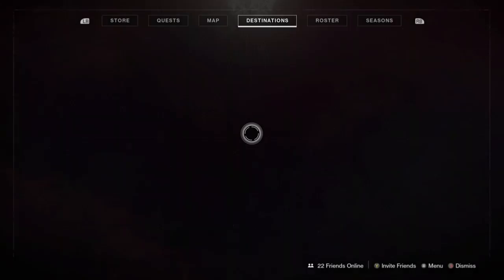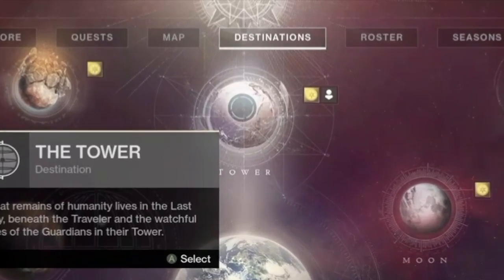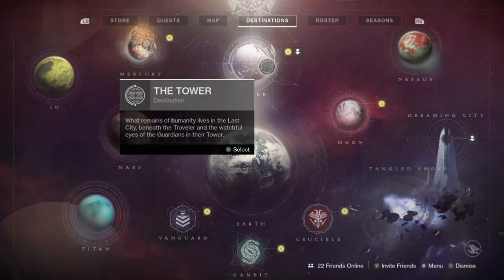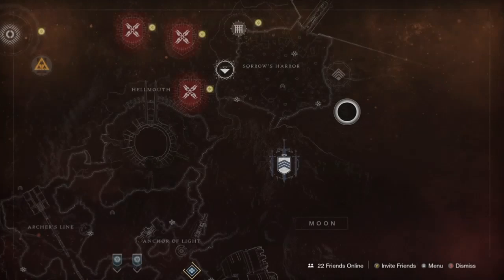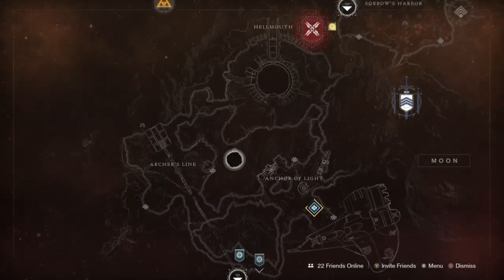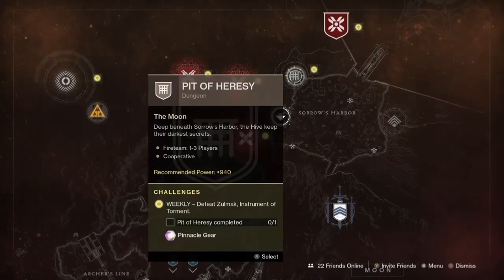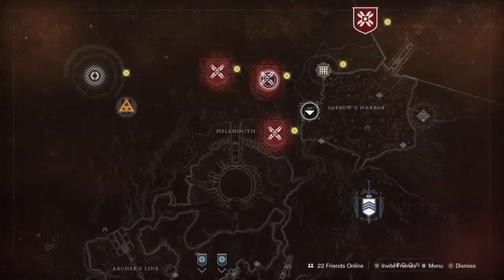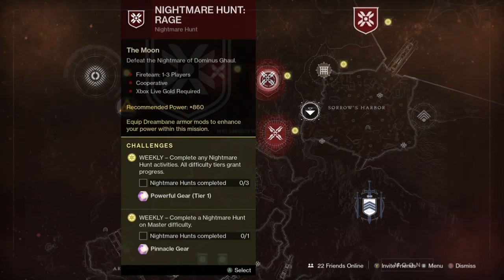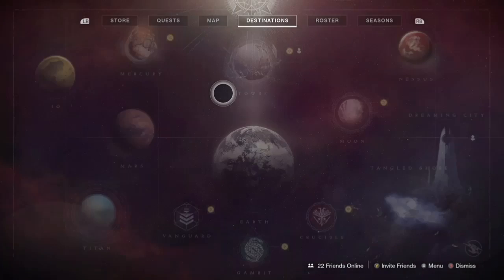Once you pick your character, open the directory and you have a host of different planets you can land on. The Tower is the main one. The last update added the Moon, where you can unlock a couple of things. Once you get to this point you'll start getting pinnacle drops and pinnacle gear, unlock the Pit of Heresy, the Nightmares — which give pinnacle drops — and the newest raid, Garden of Salvation, which also gives pinnacle gear.